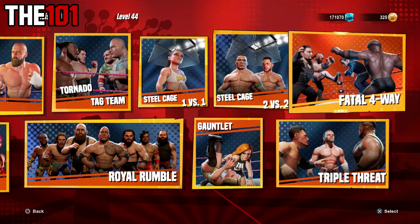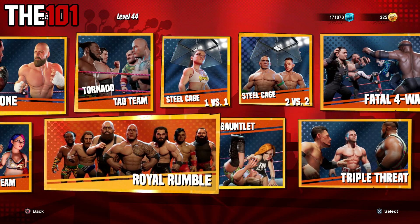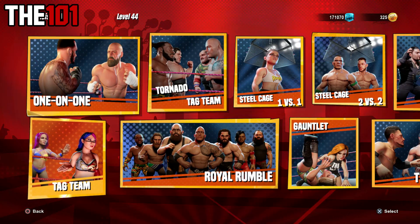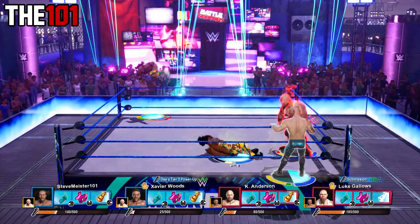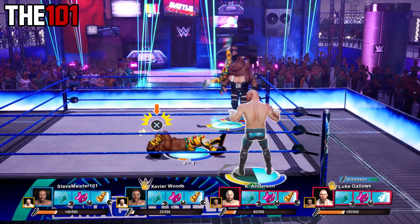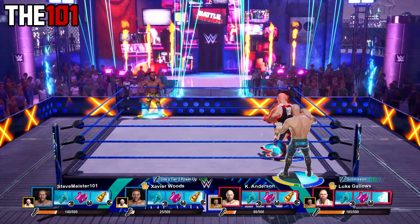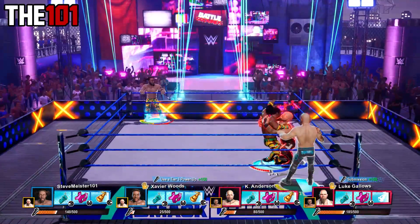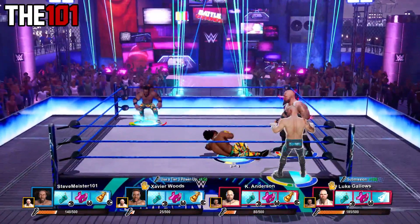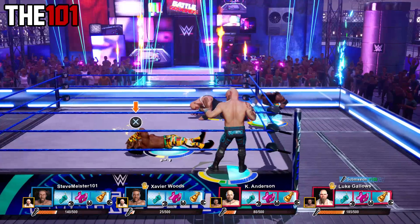Despite Battlegrounds lacking a massive amount of match types, the matches that we do have are fairly fun. One match that we do have is the tag team match, but one thing you might not know about it is a handy tip to call your tag team partner into the ring when you need them. This is simply done by pressing in the left analogue stick, which will see your tag team partner enter the ring and give you a helping hand — pretty handy for a potential pinfall, especially if your superstar is on low health.